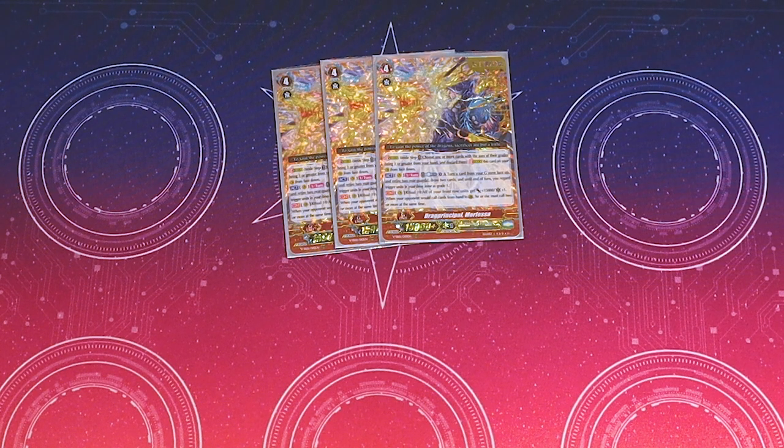It's Act once per turn — you can Counterblast 1, flip any G-unit face up, retire two of your rear guards, draw two cards, and for the remainder of your turn, all trigger units in your drop zone count as grade 1s. So that solves all your ritual problems.